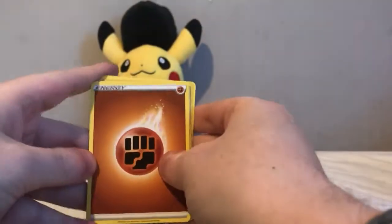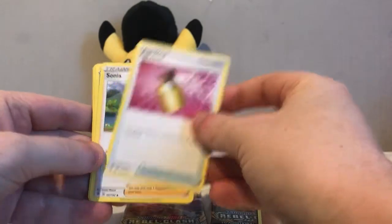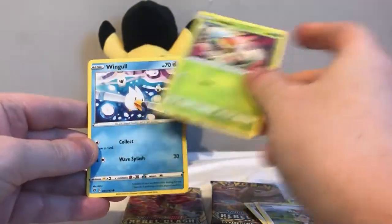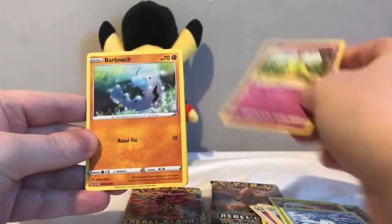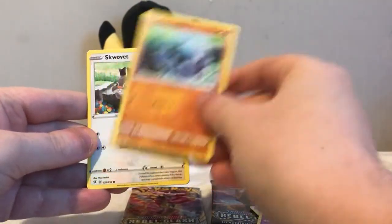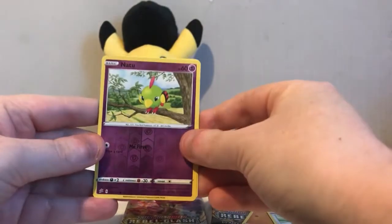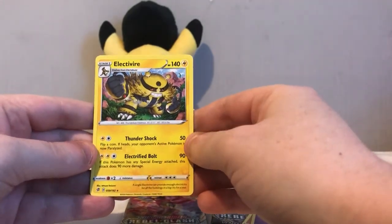In the first pack I've got Fighting Energy, Skuntank, Full Heal, Sonya, Cramorant, Galar Natu, Barboach, Skwovet reverse, Natu, and a regular rare electric Rayquaza.